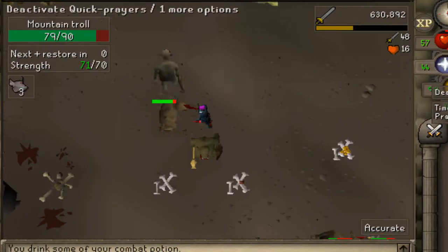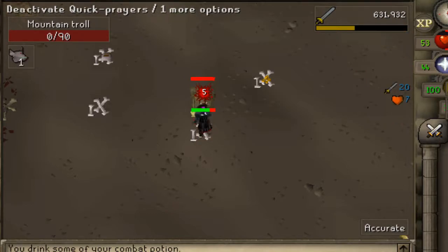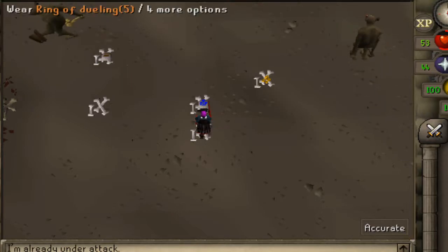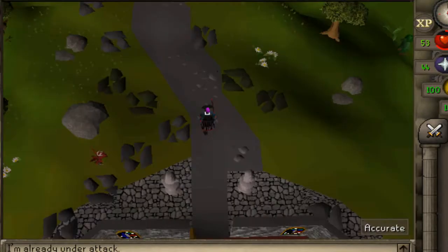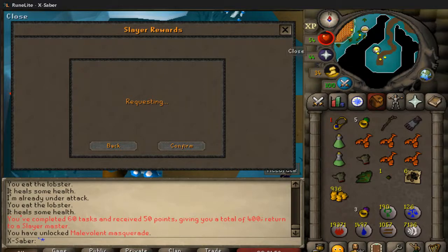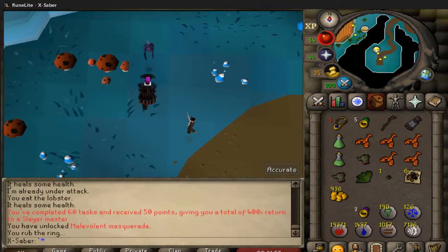60 tasks done, 50 points, 400 slayer points. Let's run to Seldiar. I should have picked that up - I just realized my screen was messed up. Boom, boom.